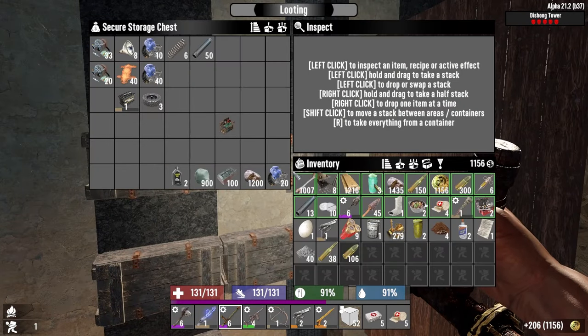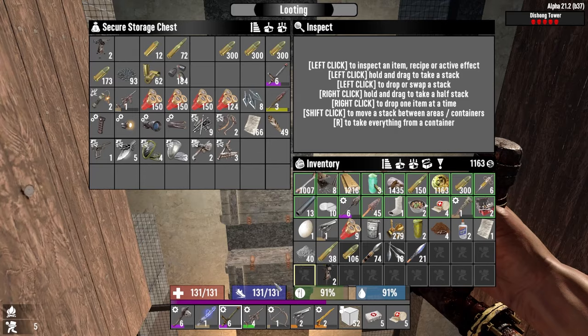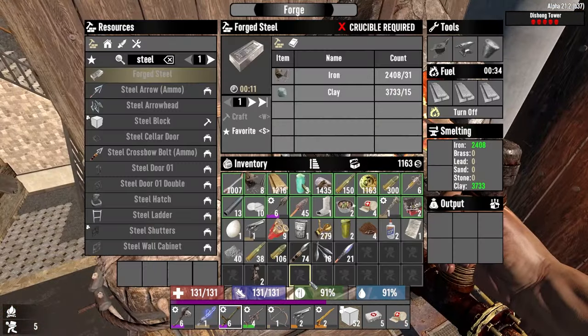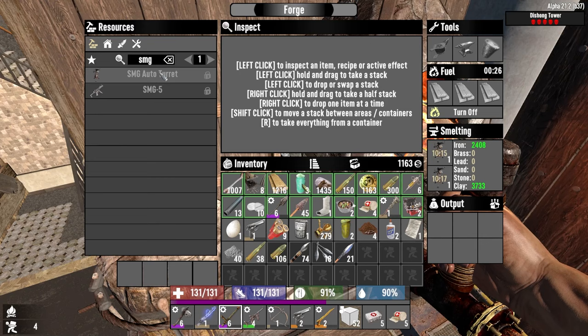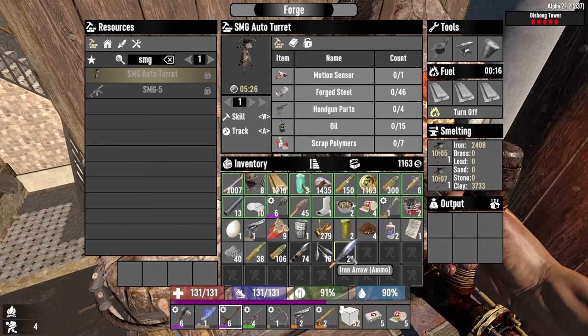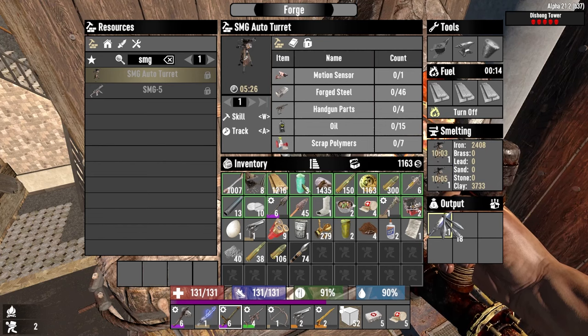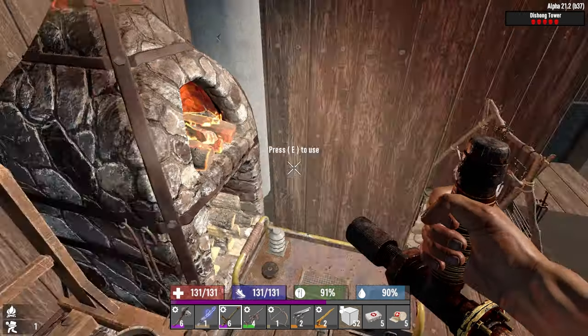I wonder if I could smelt a turret. Oh, you can! It's an SMG turret, so that should be equivalent to 46 steel per turret — that's interesting. That's another thing we haven't considered. Let's put these in so we can smelt them later, but we're never getting to the point of using them if I can help it.